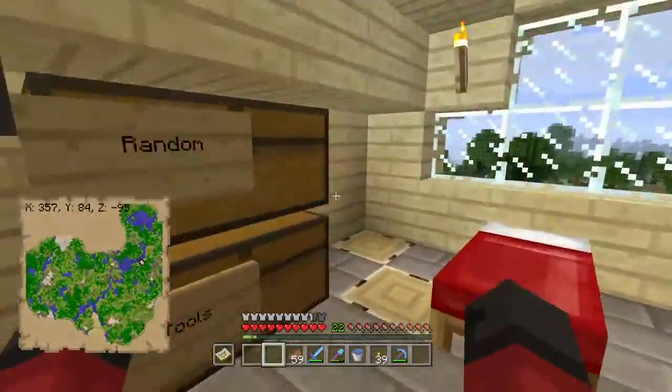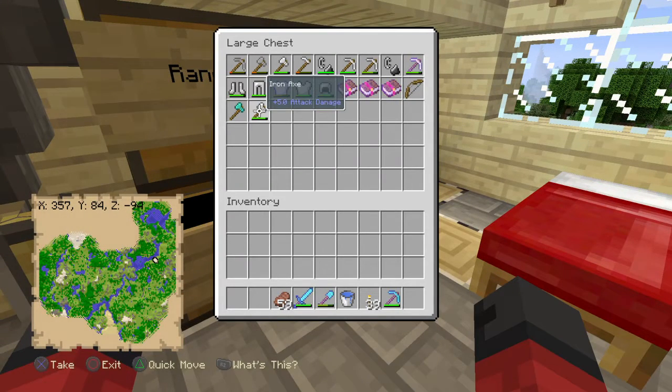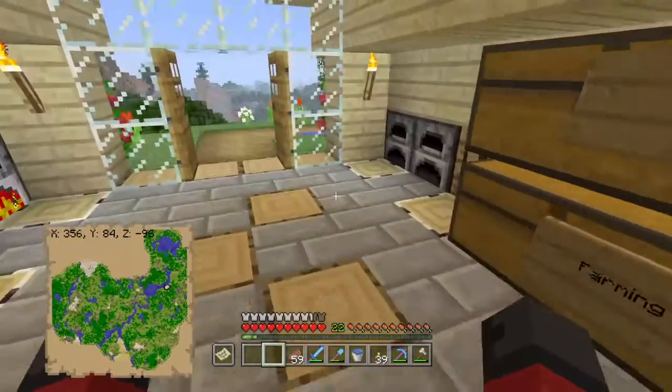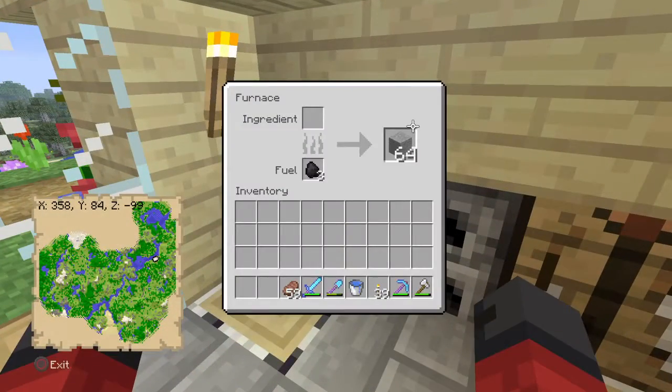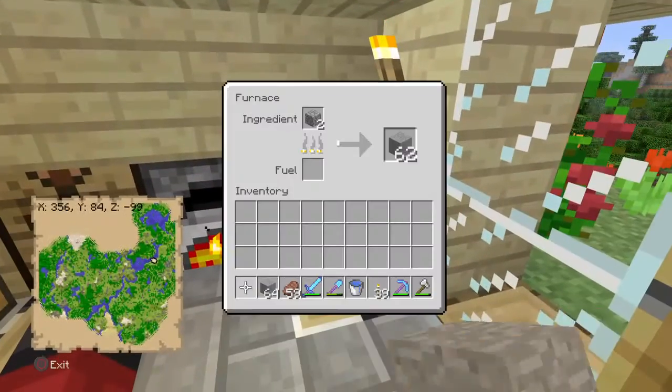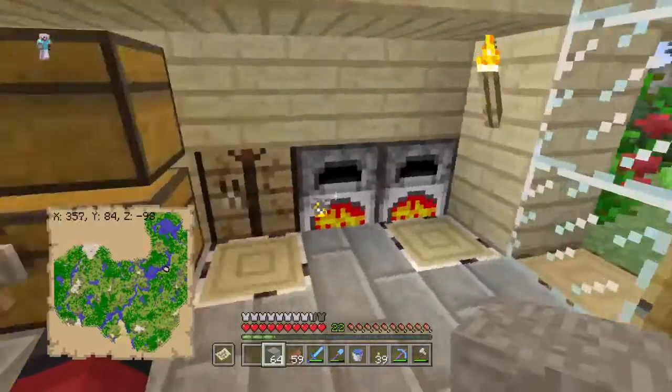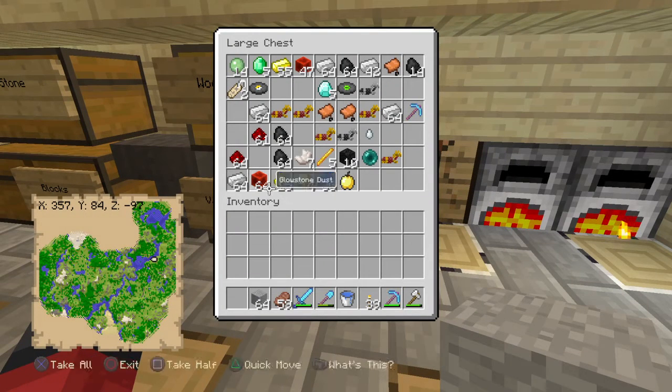I need to get myself an axe, which I do have one here which should be enough actually. I was going to use the diamond one and do an enchantment. I've managed to get back up to level 22 which is actually very good from breeding cows and cooking stuff up. Speaking of cooking stuff up, they're very close to being done so I'll wait for them. Look how much stuff!